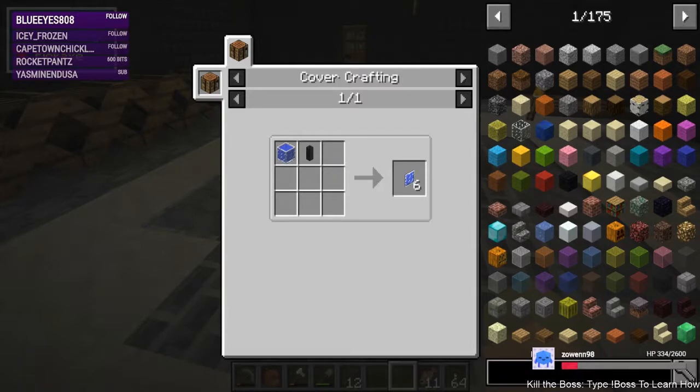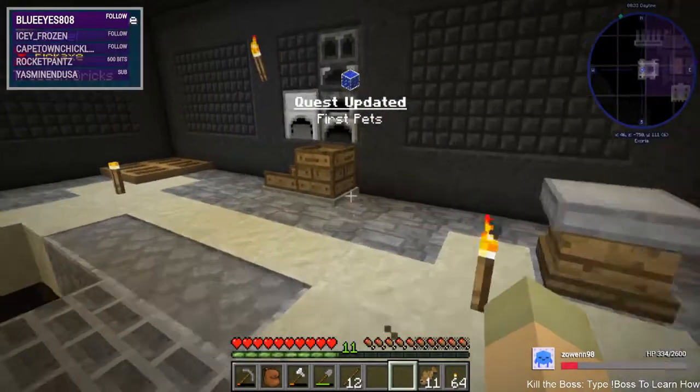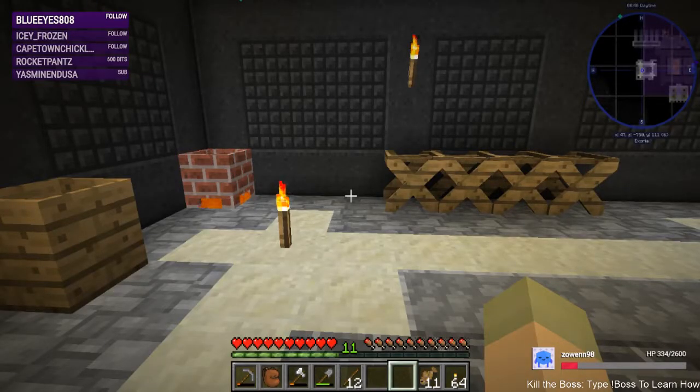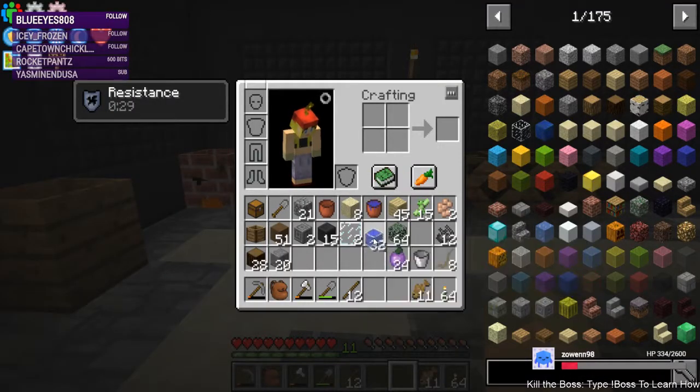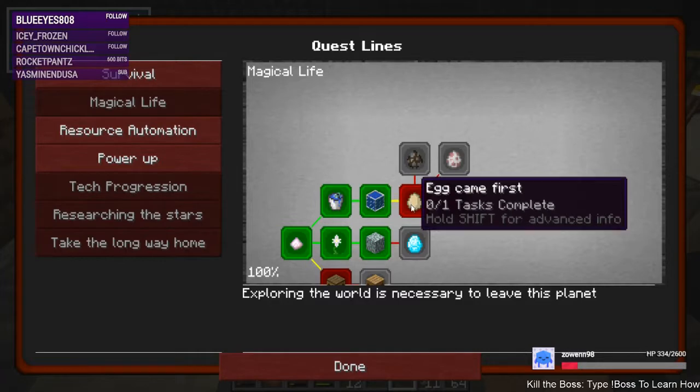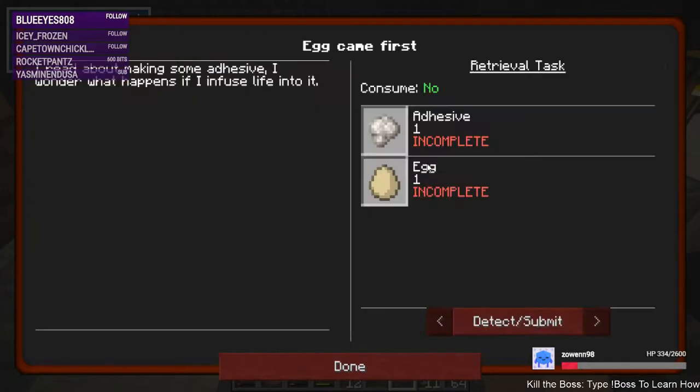That's something I need to read about in the mod. I would probably want to make the fish tank bigger than one block wide. Now we have fish tank blocks — is there another step to that particular one? Nope. The next thing — egg came first — I bet this uses the infuser. I read about making some adhesive; I wonder what happens if I infuse life into it. Unfortunately I haven't read about adhesive yet, so we're not ready to do this.